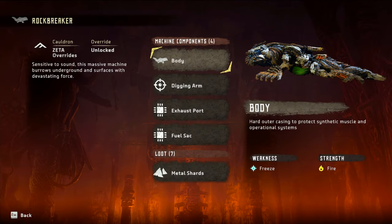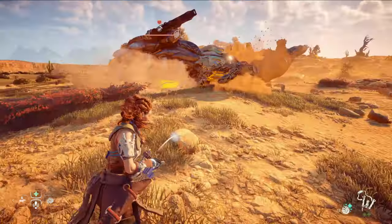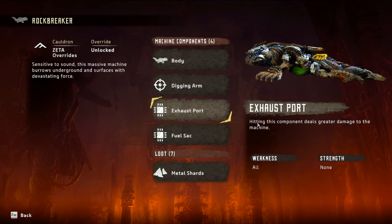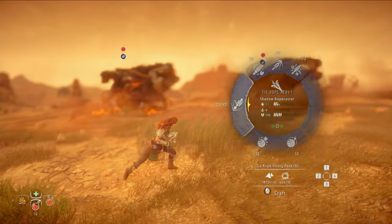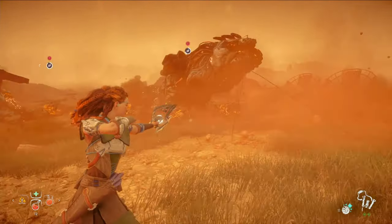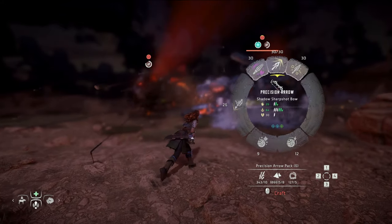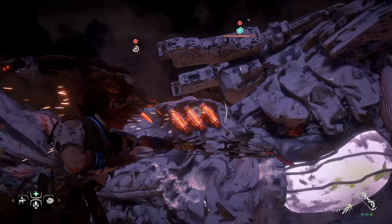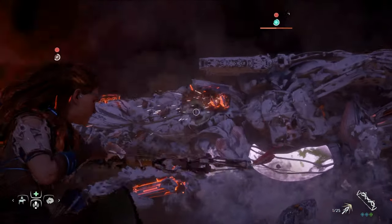Taking a look at the machine catalog, we can see that Rock Breakers have a weakness to freeze. That's great because arrows have a huge damage multiplier on frozen machines, and the fact that Rock Breakers are weak to it means we can freeze them pretty easily. We can also see that the exhaust port is particularly vulnerable, meaning it has a damage multiplier on it as well. So we want to freeze the Rock Breaker and then focus on dealing damage to its exhaust port. To freeze it, your best tool in the early to mid game is a sling and freeze bombs — it takes two to four freeze bombs to get the Rock Breaker frozen. As for dealing damage, the sharpshot bow and precision arrows are the tool of choice. As soon as you deal damage to the Rock Breaker, it's going to break free from its ropes, but that's okay. Keep your cool and use concentration and hunter reflexes to land as many shots as possible on the exhaust port before it dives underground.